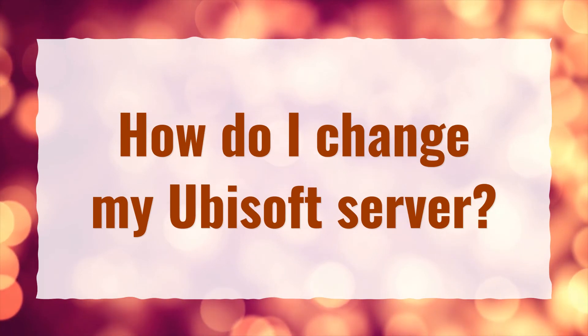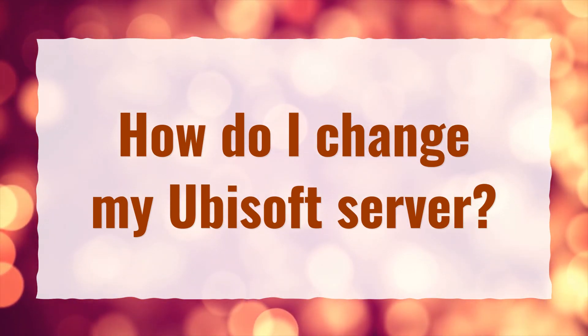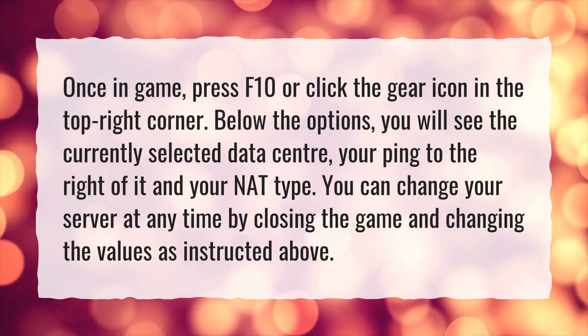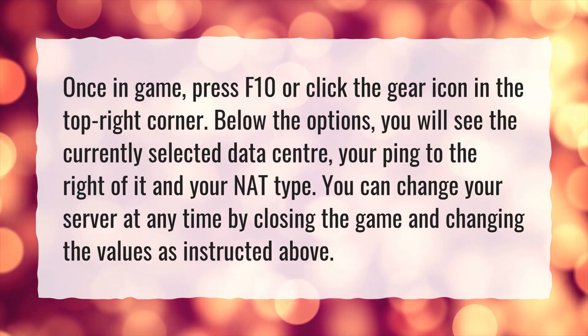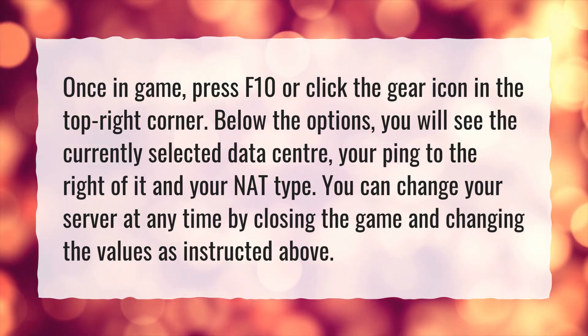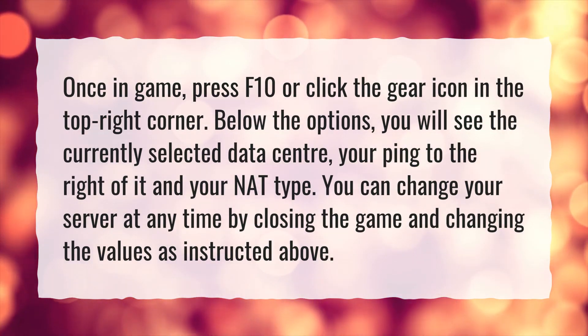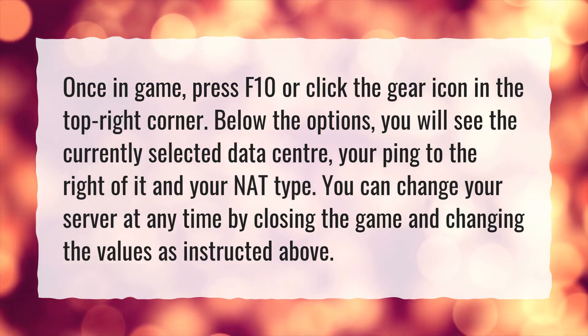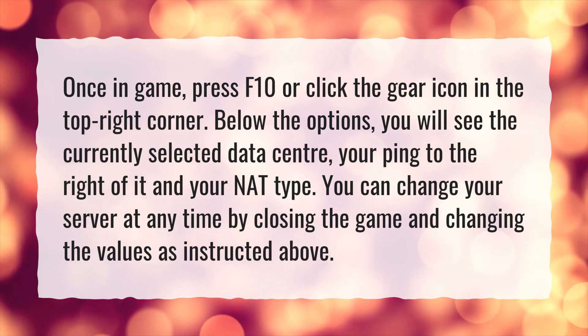How do I change my Ubisoft server? Once in game, press F10 or click the gear icon in the top right corner. Below the options, you will see the currently selected data center, your ping to the right of it, and your NAT type. You can change your server at any time by closing the game and changing the values as instructed above.